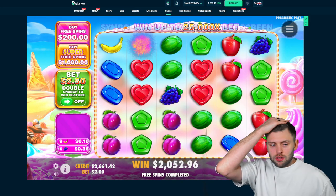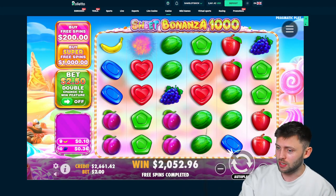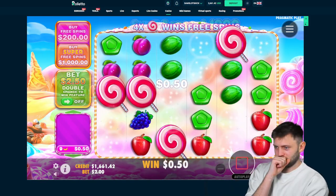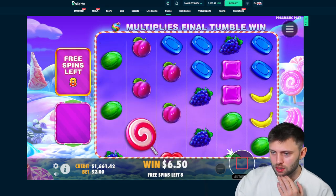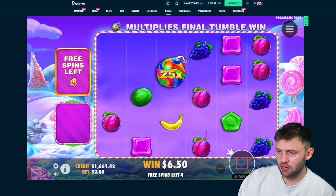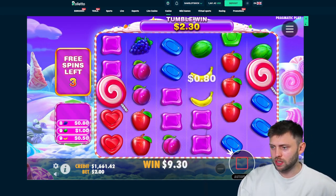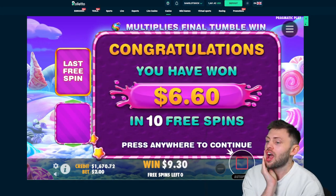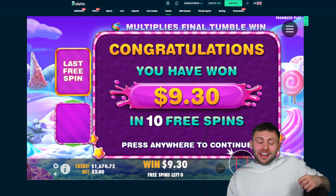Let's close it off with a $1000 super buy. We'll still be in profit regardless and we could get a big hit. This is very degen of me — you guys don't need to tell me in the comments, I know it is. But it could pay off. We're still profiting even if this pays nothing. Oh it's not looking good — it's a bad decision. Please save me somehow. Oh it's so bad! A $1000 super buy bonus and it's paid $9.30.